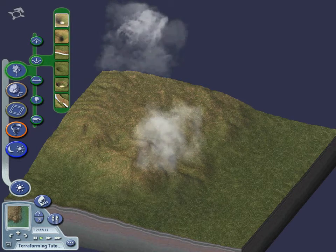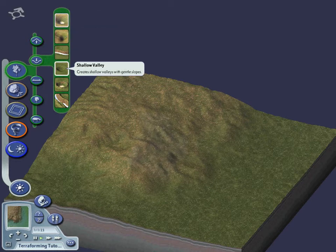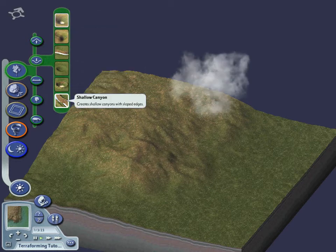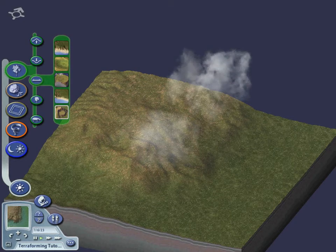The Gouged Valleys tool allows you to lower terrain. If you want to see rivers or lakes, use these tools to lower the terrain below sea level. This tool creates valleys, steep valleys, canyons, shallow valleys, craters, and shallow canyons.